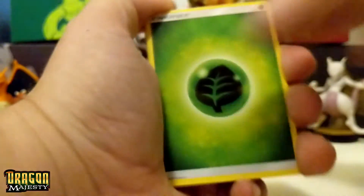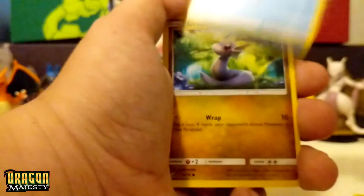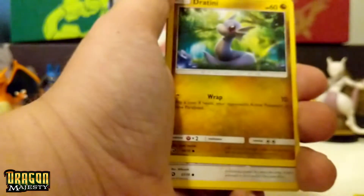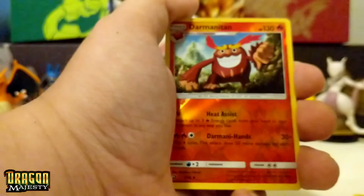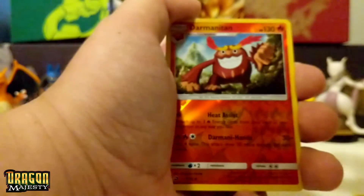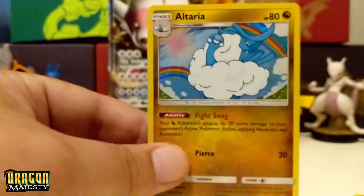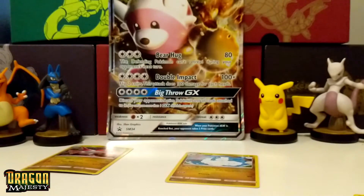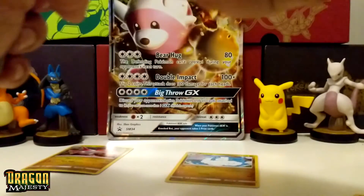All right, so we got ourselves a Leaf Energy. I'm going to start doing these a little bit faster because I've got to get ready for work. We got a Dratini, Swablu, and a Dharminyatin — I think I've said this name wrong; I always get these names wrong. And the rare — ooh, Altaria! Hollow. Look at that, that is nice. And in this set, I believe you actually get a guaranteed hollow — and I'm not talking about the reverse hollow card.